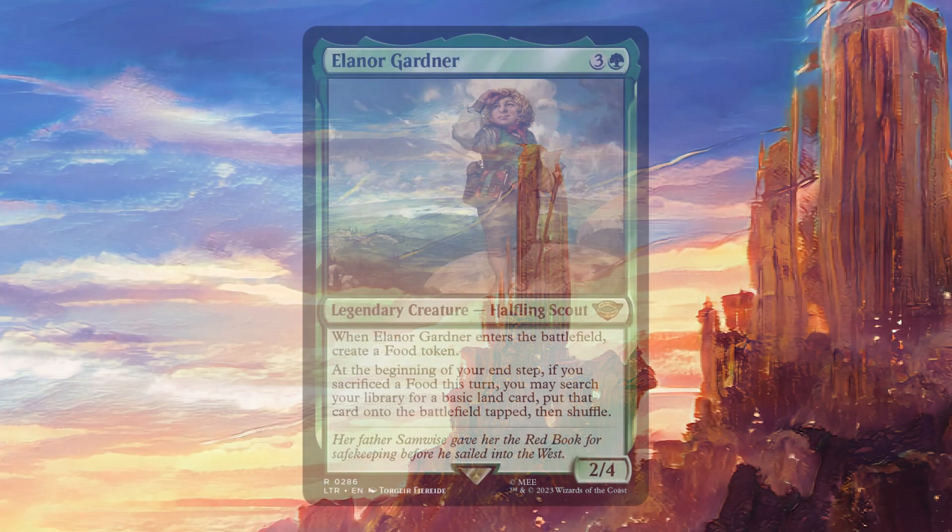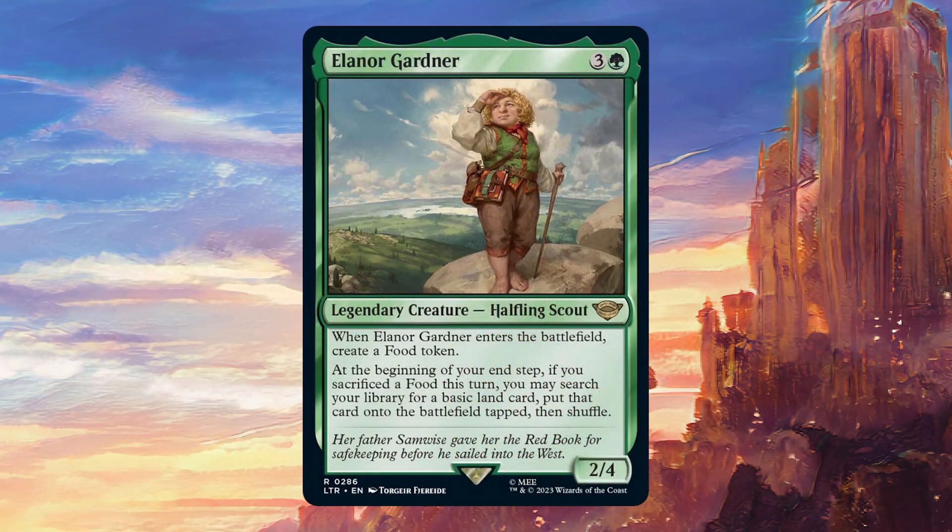Today we're going to be talking about Eleanor Gardner. For three colorless and one green, it's a legendary creature Halfling Scout 2/4 with: when Eleanor Gardner enters the battlefield, create a food token. At the beginning of your end step, if you sacrificed a food this turn, you may search your library for a basic land card, put that card onto the battlefield tapped, then shuffle.